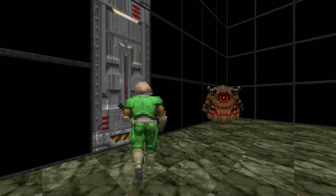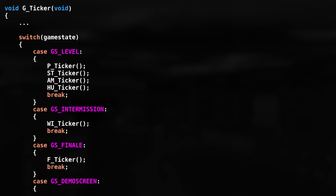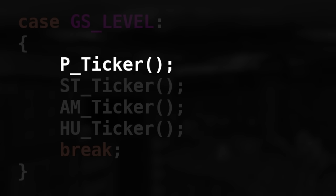First we need to understand how the engine processes everything happening in the level. The Doom engine constantly runs the Doom loop, which processes everything sequentially: reading player input, running the game logic, playing sounds, and rendering graphics. Original Doom does all of this 35 times per second. For the Pain Elemental secret, we're only interested in GTicker, which processes all gameplay-related stuff. Inside GTicker we find more functions depending on game state. The relevant state is GS_Level — the player is currently in-game.